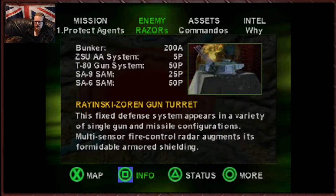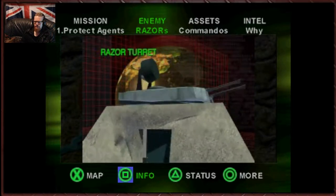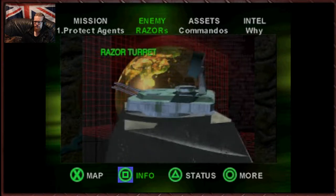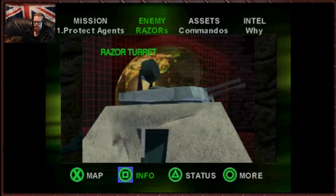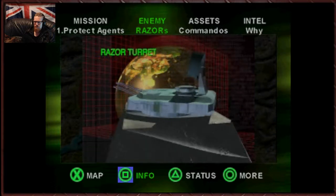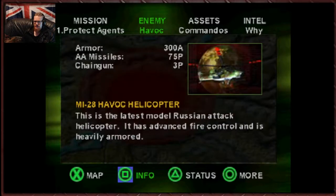Razinki Zordon gun turret — this fixed defense system appears in a variety of single gun and missile configurations. Multi-sensor fire control radar augments its formidable armored shielding. Commander, the complex is ringed with automated razor turrets built to keep trespassers out. These turrets come in three basic flavors: the tank gun, ZSU AAA, and SAM launchers. Your standard I-hate-you orders.